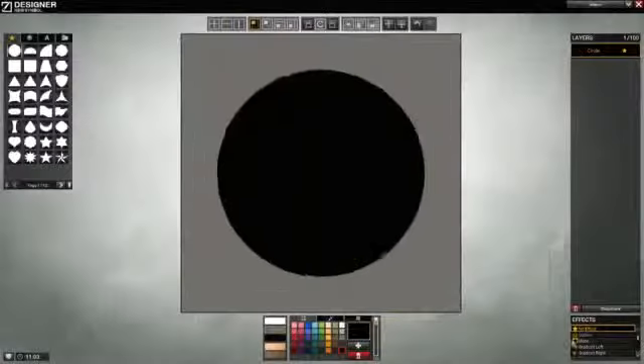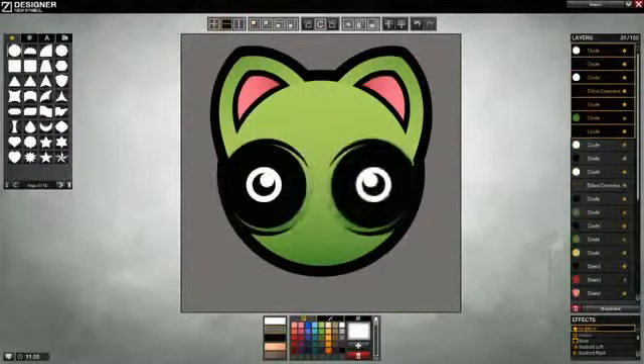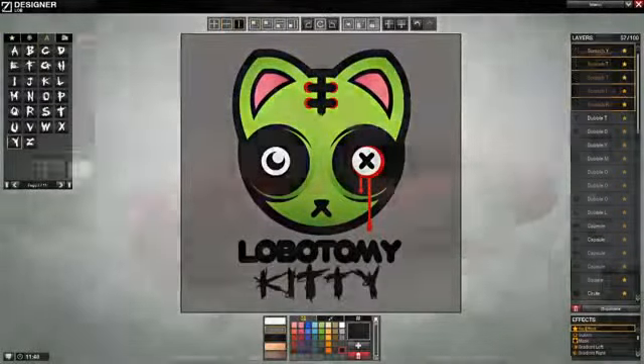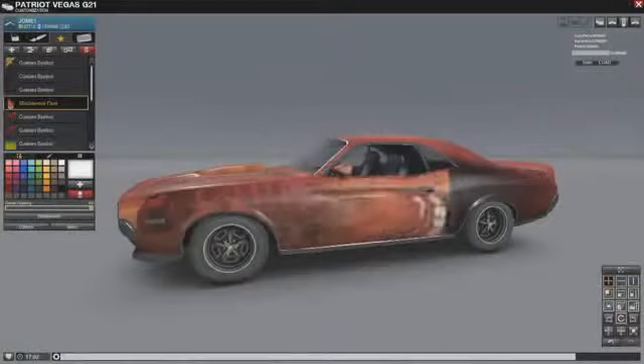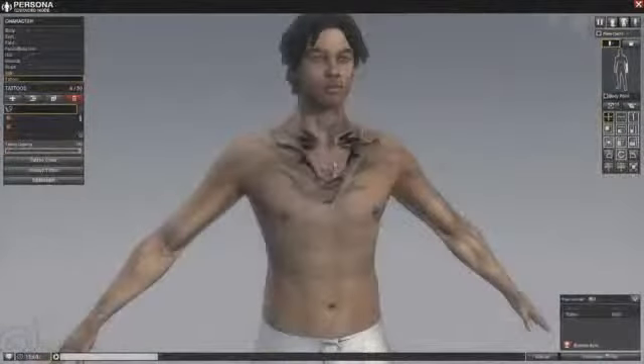The Designer is a powerful graphic creation tool. Using pre-made shapes and primitives that are unlocked by playing the game, players can create all new graphics. These can be applied as decals on cars, as textures and symbols on clothing, and as tattoos on the character itself.